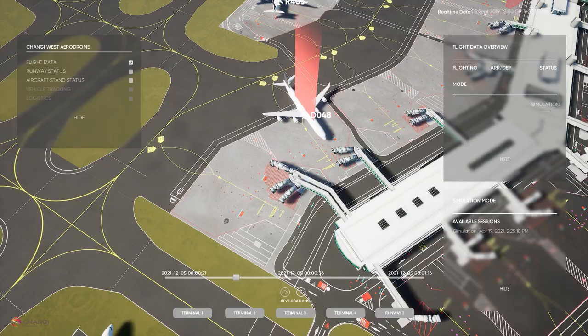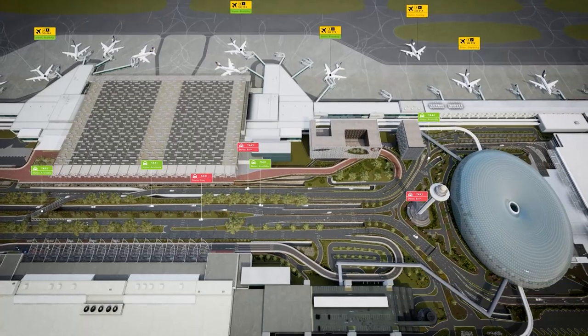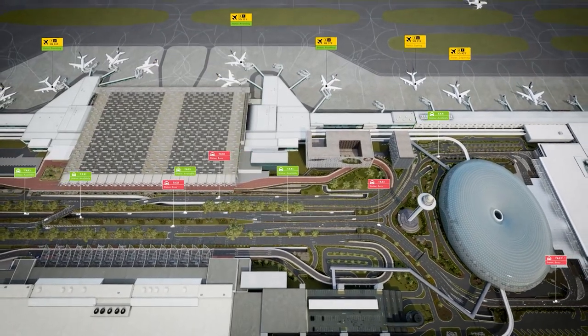Going forward, our future plan is to integrate as much information as possible into the application to serve as a central hub of information for monitoring purposes — such as arrival and departure times at each gate, human traffic counters, temperature and humidity sensors, and so on.